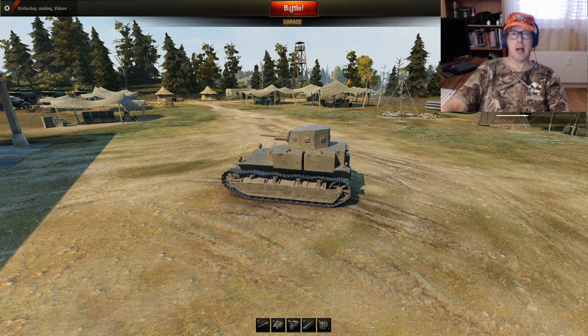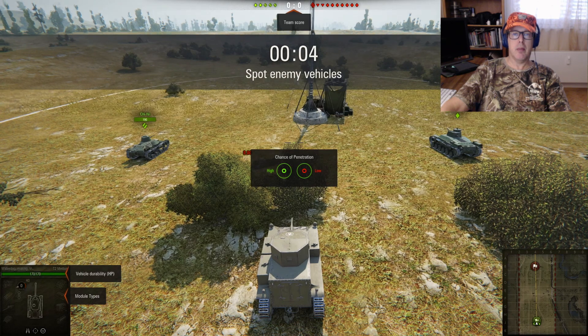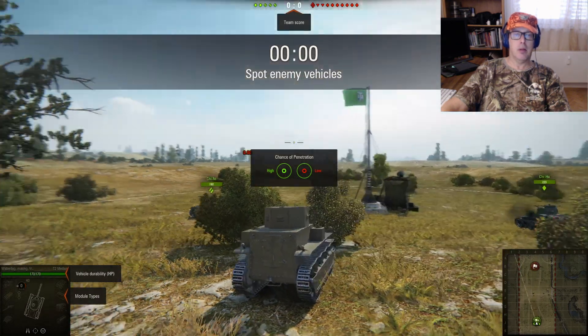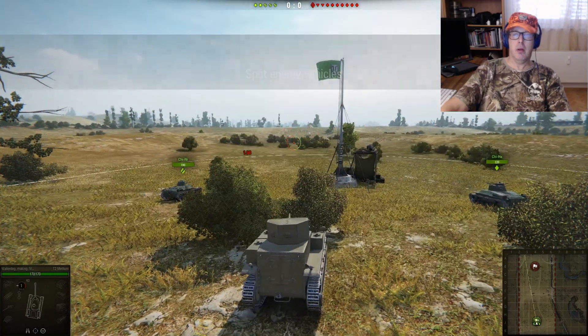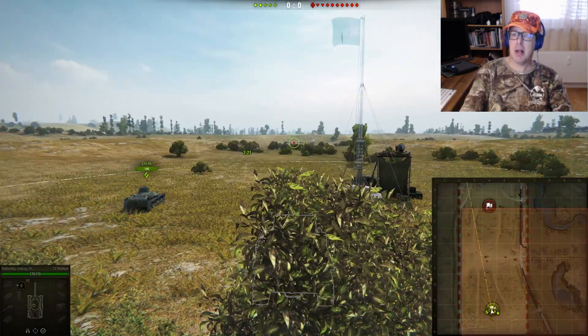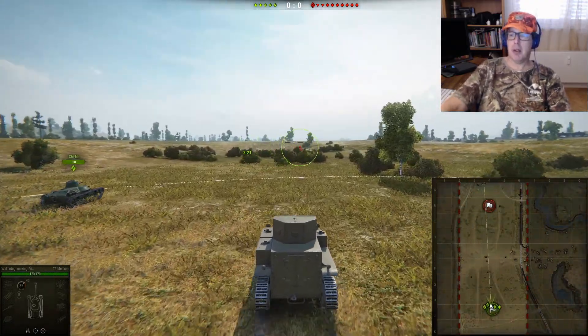They want us to go back to battle to earn more credits — probably going to show us how to upgrade the tank. Now they're going to show us more about markers used in battle. We got a mini-map: the plus key makes the mini-map bigger and the minus key makes it smaller.